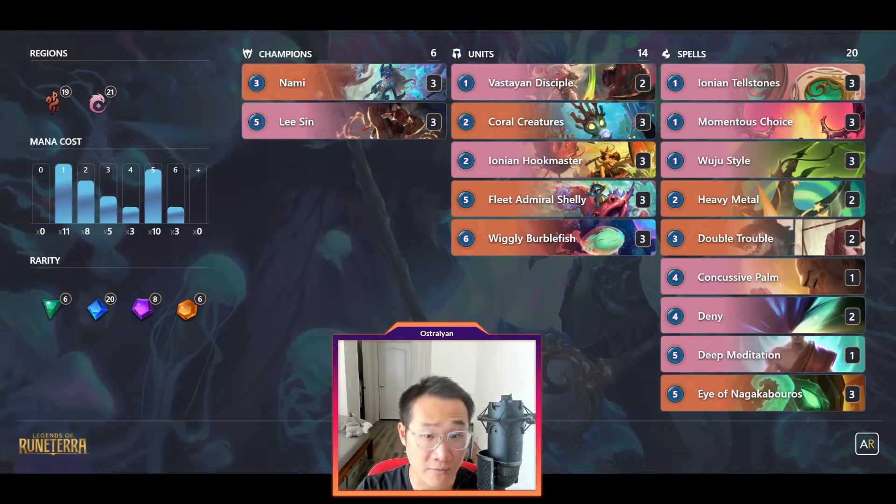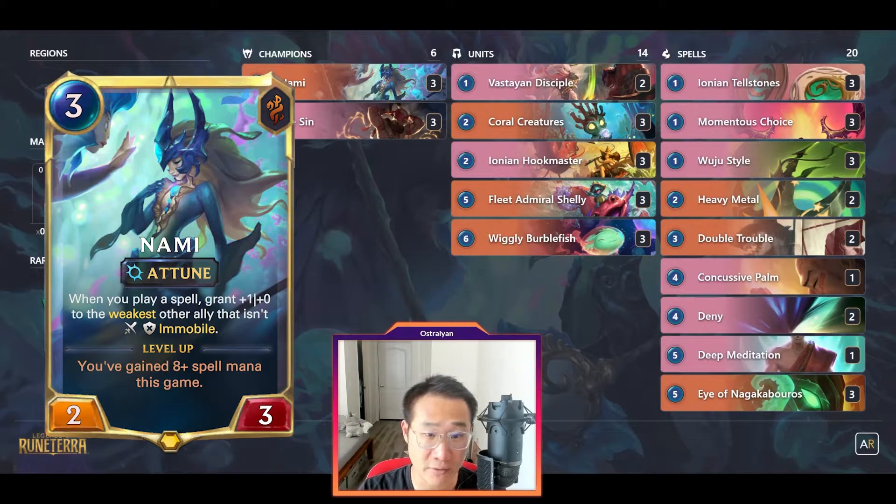More importantly, you can float the 2 mana into spell mana to help Nami's level up. Also, if you float the mana, Shimon Wind will first consume your spell mana to help you float even more mana to turbo level Nami.